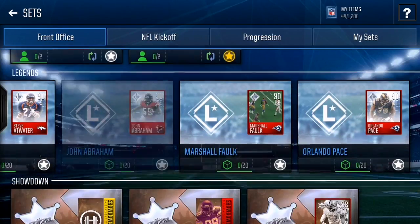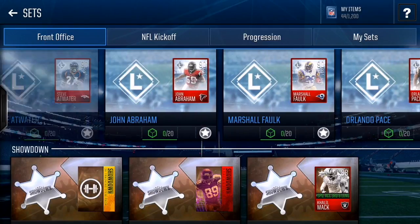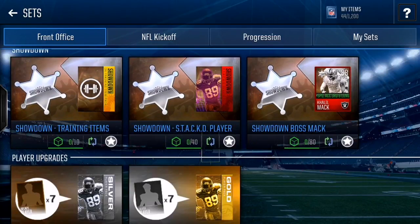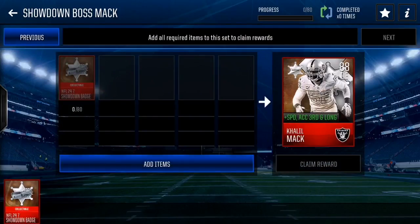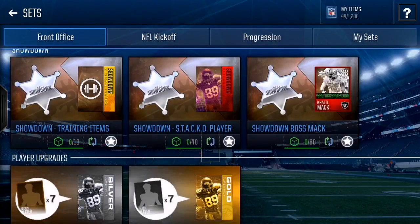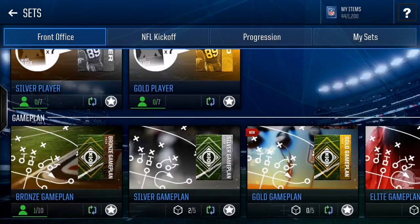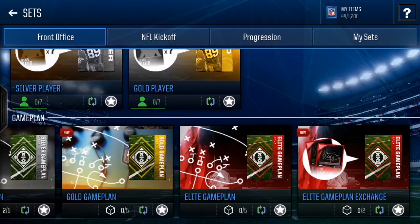Legend shields and legend sets are for more expensive builds — you could make around 50k off each set if you have the coins. For showdown training items, I recommend you do not do that set; save up for the stack player or the Boss Mac instead. Showdown collectibles are really hard to come by. Silver players to gold player and bronze players to silver are not really good sets — I recommend selling each player individually.